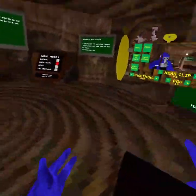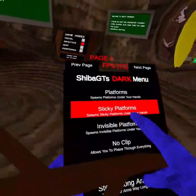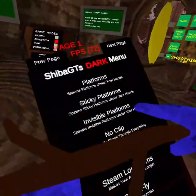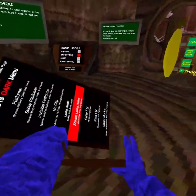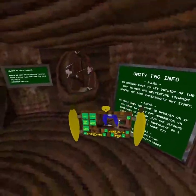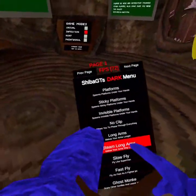First we've got plots, and then we've got sticky plots. Invisible. No clip doesn't work. Steam long arms — it's really cool, I might actually keep these on, it's kind of cool. And we've got more long arms.